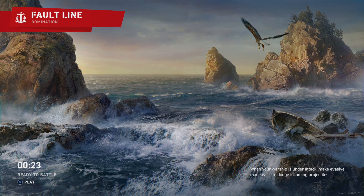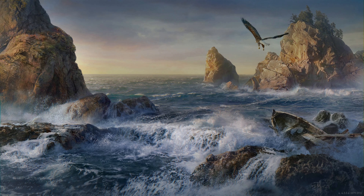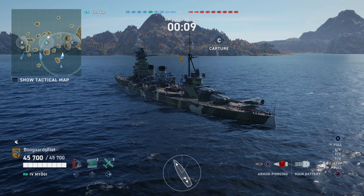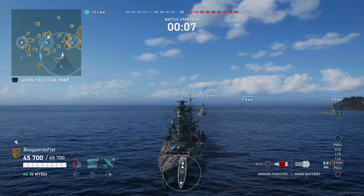Barring maybe one or two. Congo, we got 54,100 health. Miyagi, 45,700. Two less guns — we got a 4x2 layout on the Congo and same caliber guns, just 3x2 on the Miyagi. So we're missing two guns, one turret.